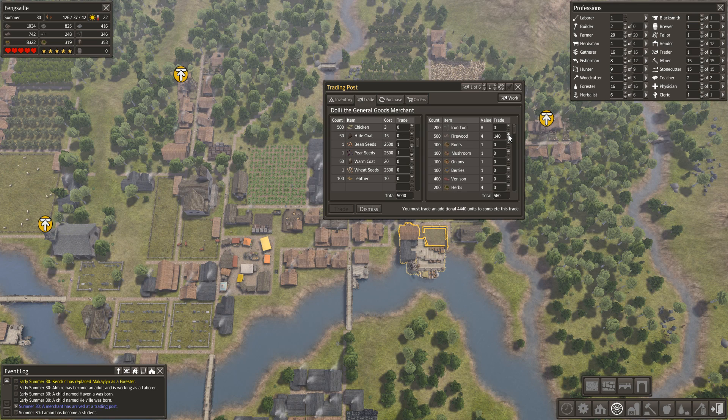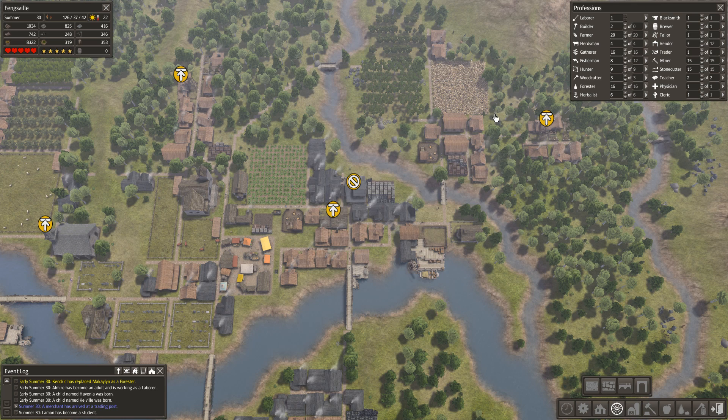Let's see if we can trade in all our firewood — we've got 500 firewood, still need 3000 units. Maybe we can trade in all our iron tools — still need 1400. We've got plenty of herbs so let's try trading through the herbs — it's not enough. We do have a bit of venison left over — there we go. Brilliant, okay. Our next plan of action is more farms and orchards.